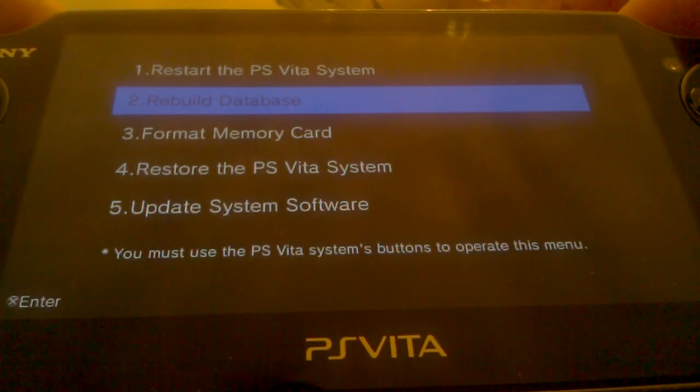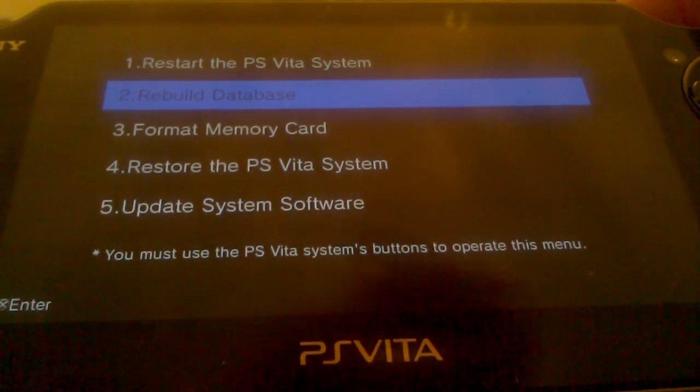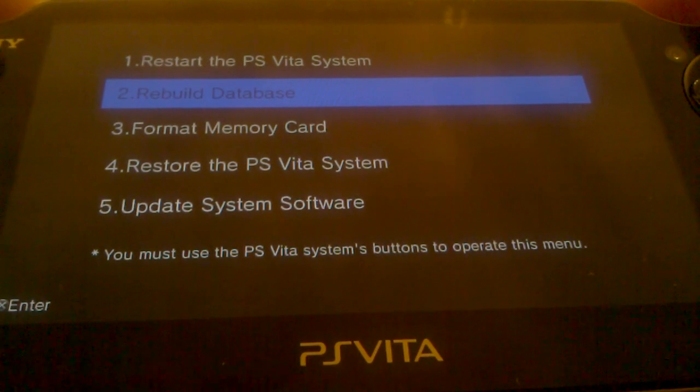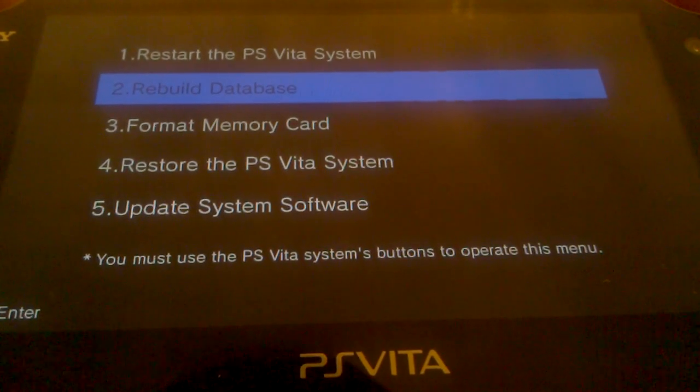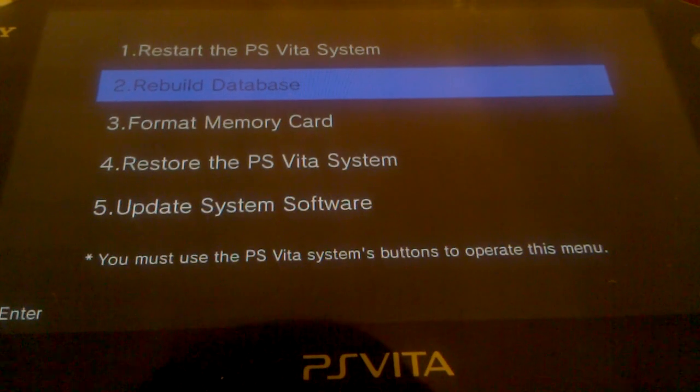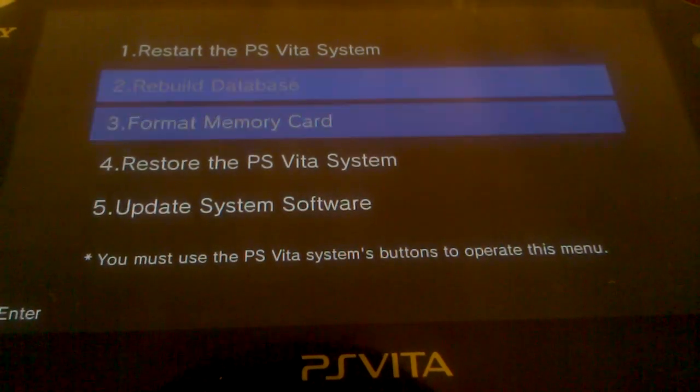This is usually a pretty good way to fix it. Just keep in mind that when you do rebuild the database, it resets your data, and you'll have to redo your icons and your backgrounds if you have any. So that is how you manually rebuild your database, along with accessing some of these other features for your Vita.